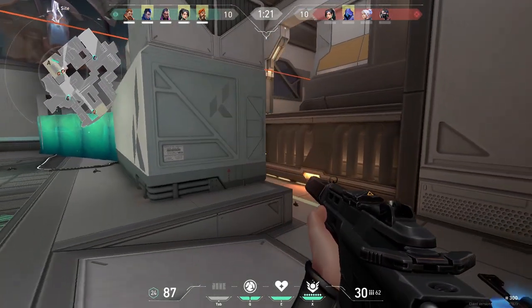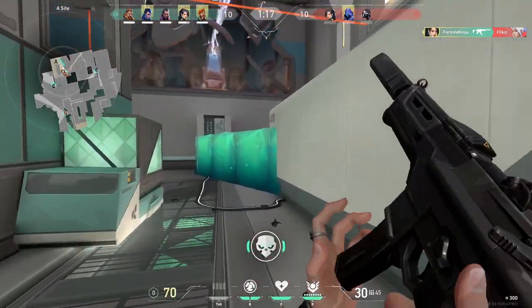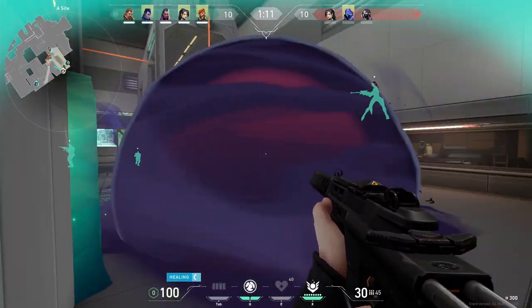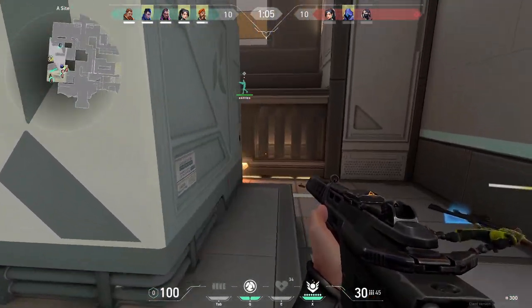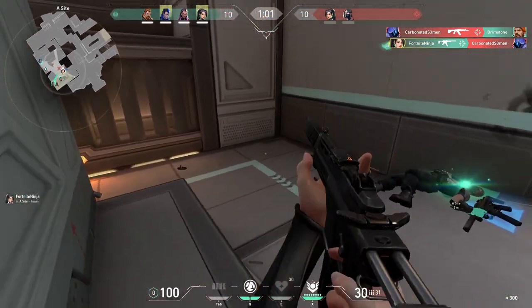If a Vandal has 25 bullets, hitting a target faster will mean you only use 5 bullets from that gun as opposed to 7, which results in higher accuracy. By trying to force accuracy in an aim trainer, all you're doing is learning to flick more slowly. That doesn't mean you can't play static — I play static all the time — it just means static won't help you as much as some other routines for learning to flick in-game.